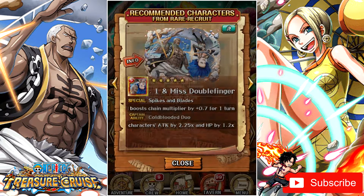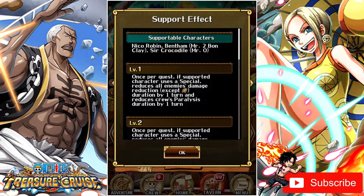The first unit is Mr. 1 and Miss Doublefinger. They can be attached to Nico Robin, Mr. 2 Bon Clay, and Sir Crocodile, also known as Mr. Zero. From the get-go we can see that you can attach this unit to some very good ones. Nico Robin has some very nice utility units like Summer Sai Robin for example, and even Treasure Map or Obi. Mr. 2 Bon Clay doesn't have a lot of units in the game unfortunately, but in the future he might get a legend so that's good. And of course Crocodile has a lot of units that do many different things and some of them are very decent.